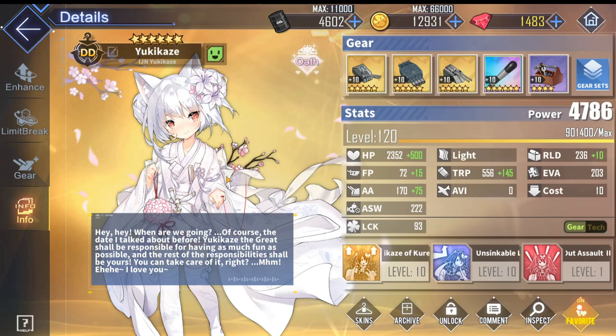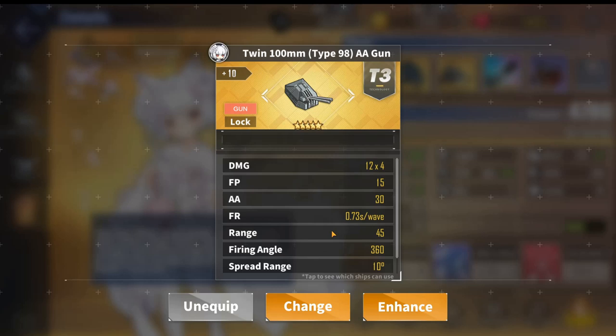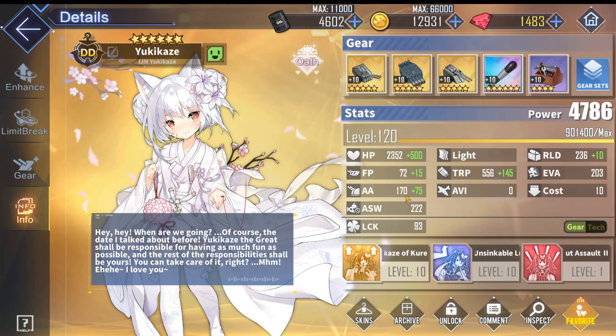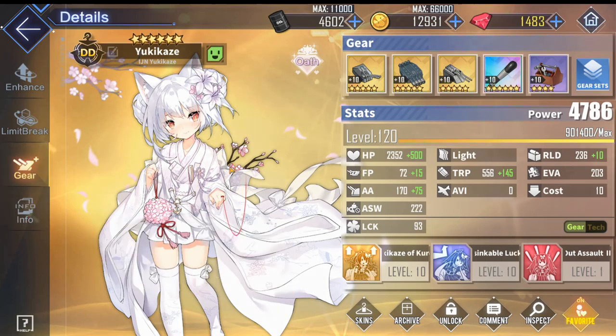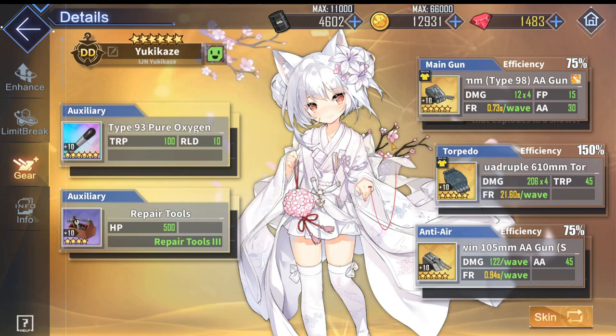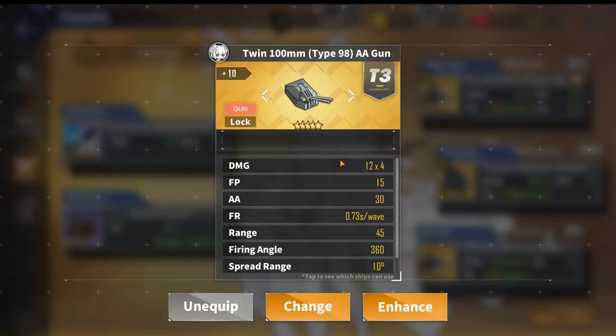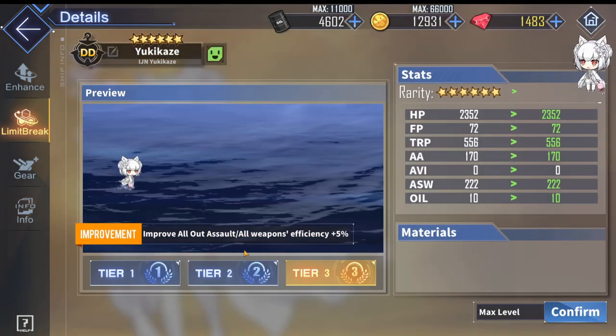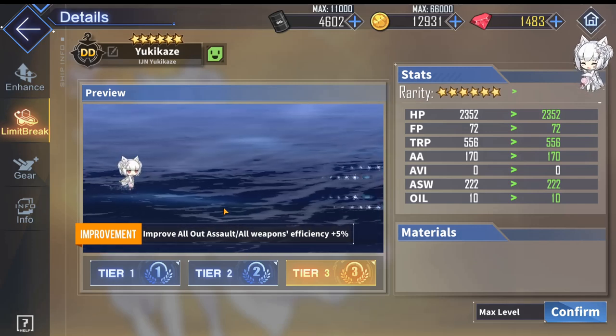You may be wondering why use a less damaging, faster-firing gun instead of a more damaging main gun like the gold twin 127mm. This is because Yukikaze has very low firepower since she is a torpedo-focused destroyer, so a more damaging main gun won't contribute much to her overall DPS. She also has low main gun efficiency. Although she won't do much damage per shot, the fast fire rate means she'll activate her all-out assault more often, which is where she deals most of her damage.